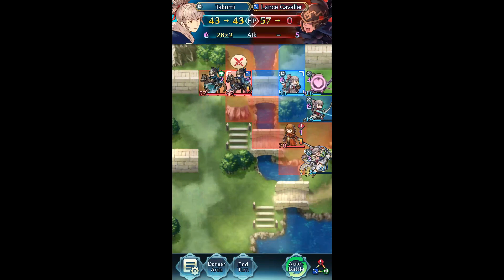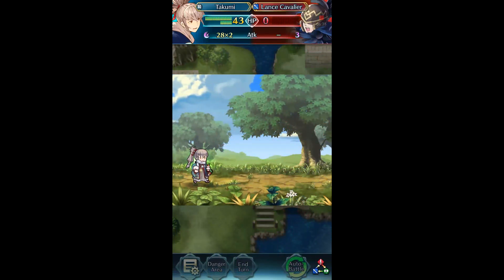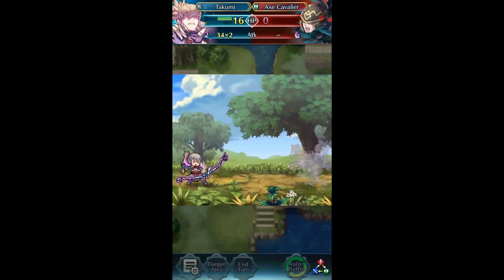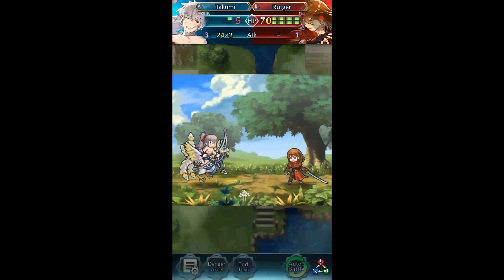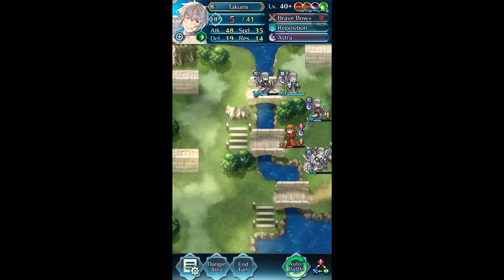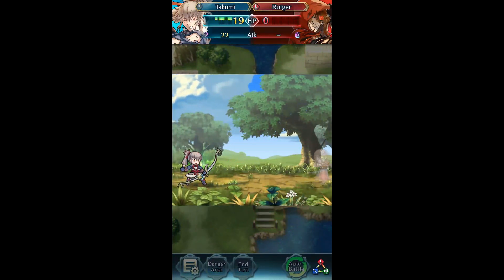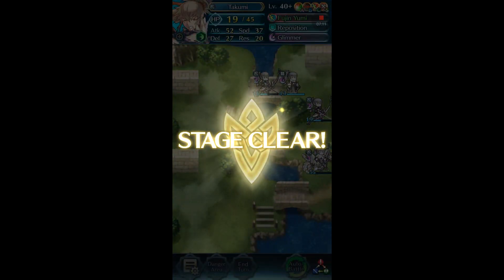So then we take out this Lance Cavalier — this is why Life and Death is needed. And then voluntarily let the Axe go. We need Threaten Defense to ensure that we have enough damage. We do — more than enough. But if we didn't have Threaten Defense, we wouldn't have done enough. But that's The Queer. Thanks for watching, have a good day, and I hope to see you next time. Bye.